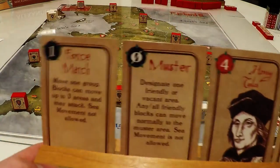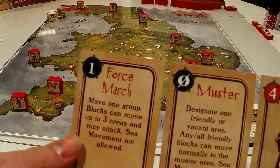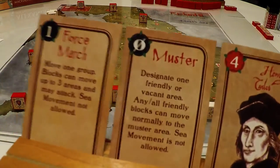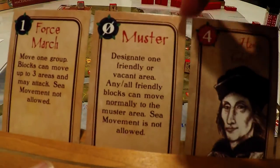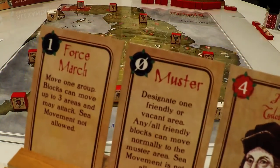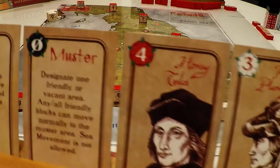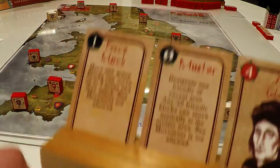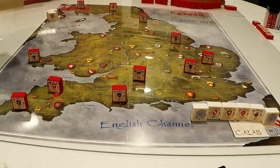Let's look at the Yorkist hand. You'll notice the ranges are a little different: we have twos, threes, and fours, rather than ones, twos, and threes like in Hammer of the Scots. We have a couple of event cards here — Force March, which allows us to move three areas, and Muster, which is a movement type from Crusader Rex that basically allows us to pick an area and move all blocks within an area to that area.